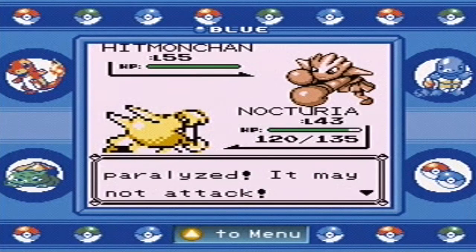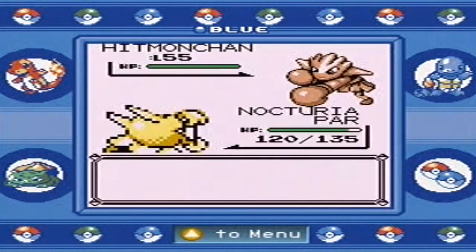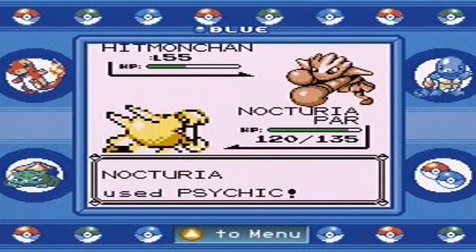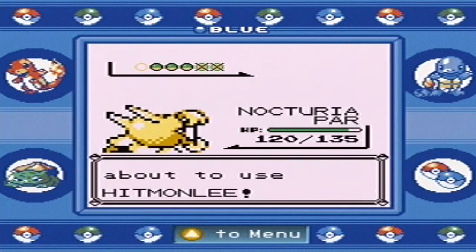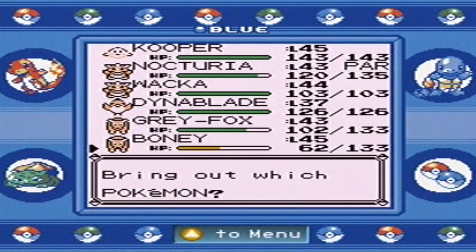I thought we were tied, but they're just going to taunt me with an X Defend — you've got to be kidding. Anyway, Nocturia's going to one-hit kill this Hitmonchan because it's super effective. As you remember, psychic types beat up those punks, because fighting types are weak compared to psychic types.